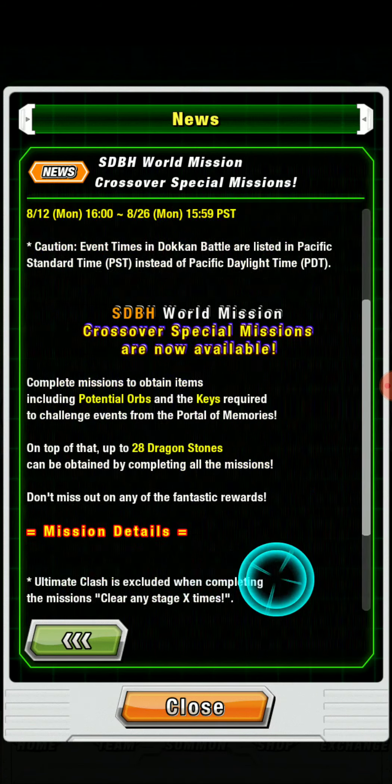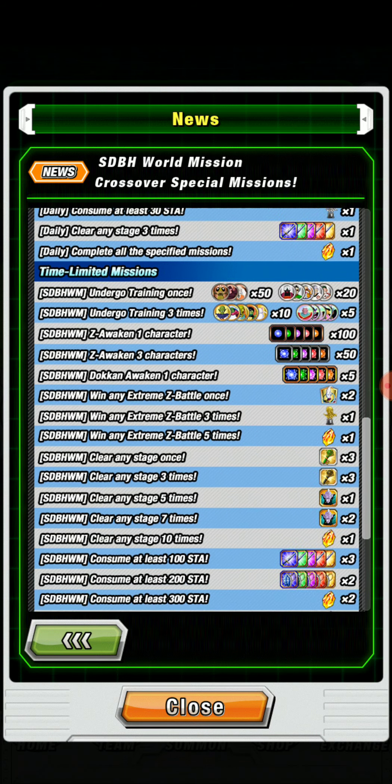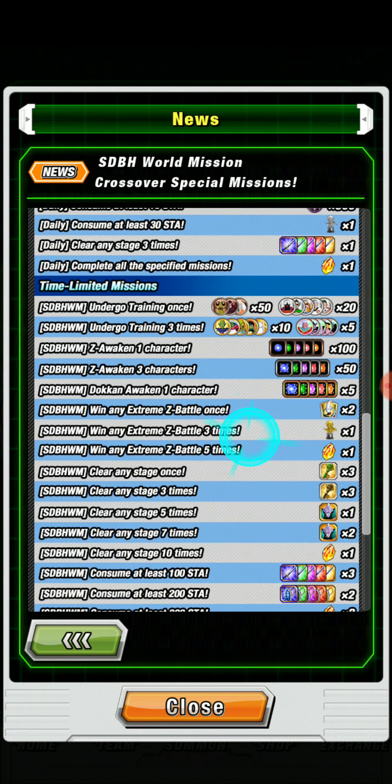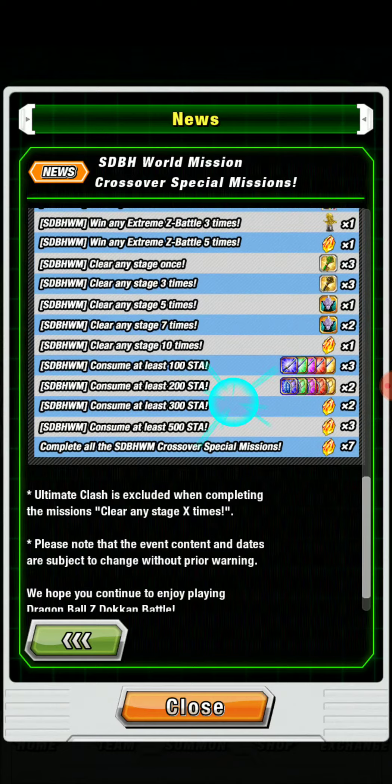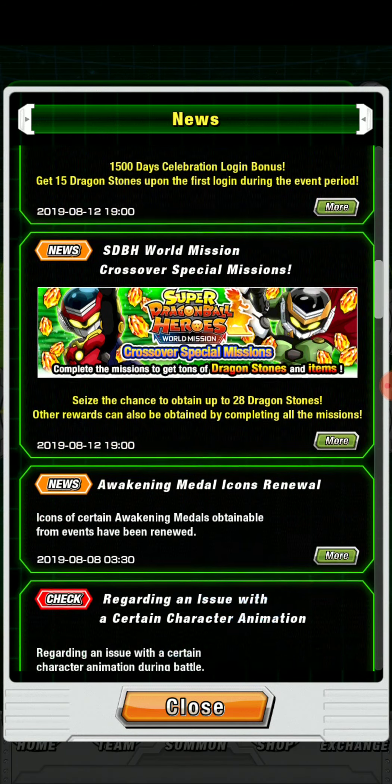We also have special missions — they're pretty easy to do. Daily: consuming stamina, clearing stages. Then Z-awakened characters, extreme battles. Right now there's the Family Kamehameha Extreme Battle up, and soon there's going to be the Janemba EZA. I got lucky, and before Omega Shenron's EZA event went away — the event that gives you the Goku — I finished the last five stages and got that done. Clearing stages gets you a lot of orbs, a lot of stones — a total of 28 stones for that.